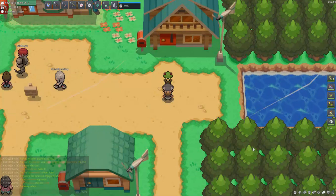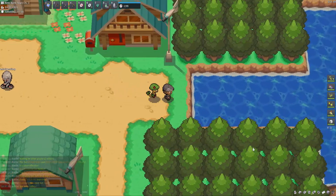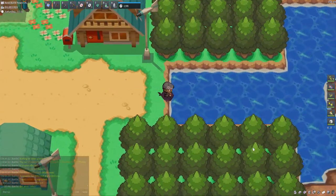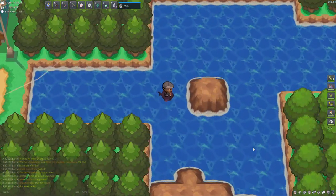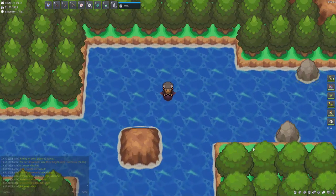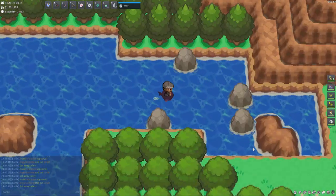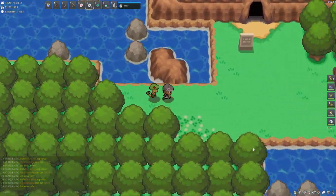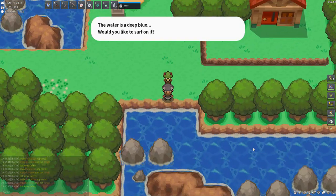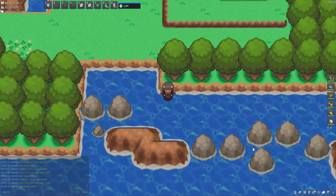For the fourth spot, we're starting again here in New Bark Town. If that wasn't enough room to get Cloyster, you can surf even further east into Route 27. You can pop a lure and use pretty much anywhere here, or even go down into the water patch below and go for it.